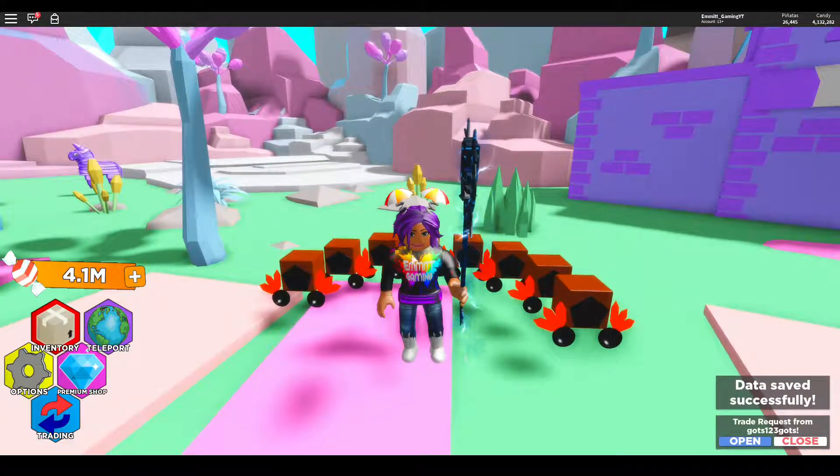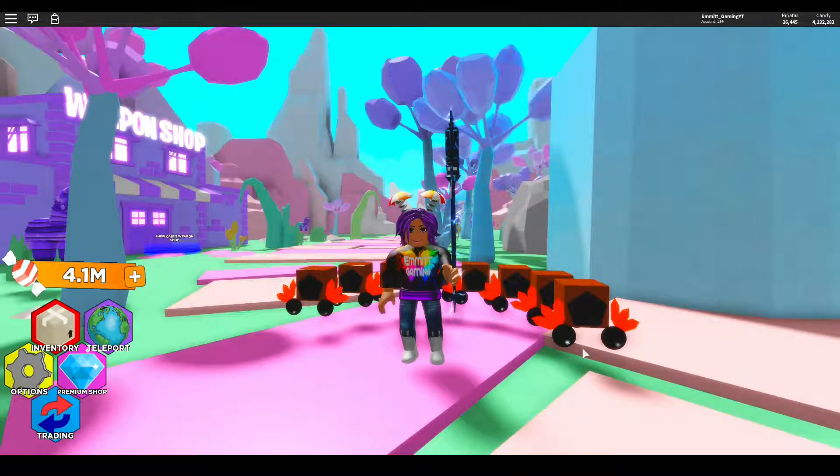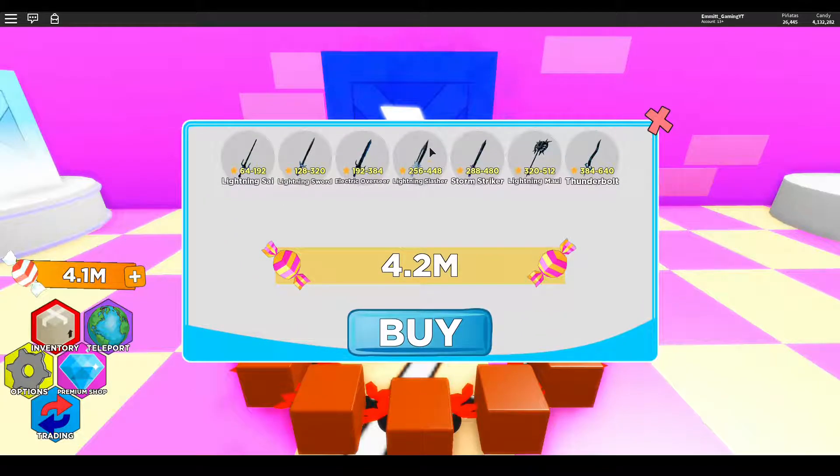I'm going to leave and rejoin the server to see if we can take a look at what weapons are inside this case. And we are back! Let's go and see if this case has now loaded. We can't afford to buy any but we'll still see what's in it. Lightning scythe, lightning sword, electric overseer, lightning slasher, storm striker, lightning maul — that's what we just bought — and a thunderbolt. It's looking very cool.